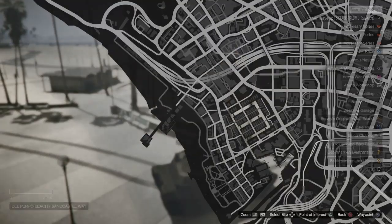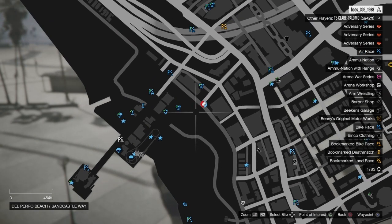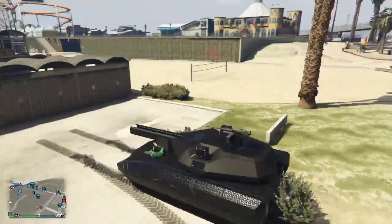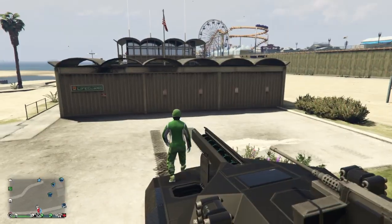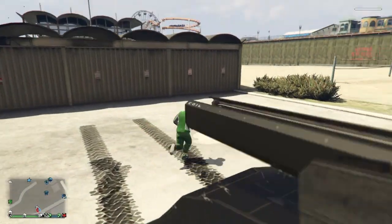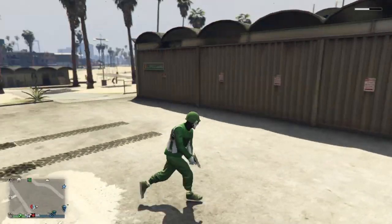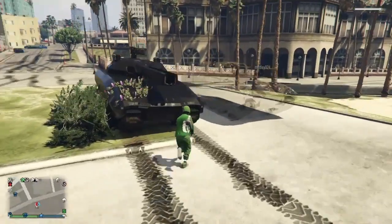You guys need to go ahead and come to this location on the map. When you get here, the reason why you need a partner is he needs to be in the passenger side of the vehicle, or he could just be near you. Then you need to go ahead and shoot the corner of the garage door with the Up-n-Atomizer gun.